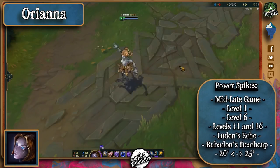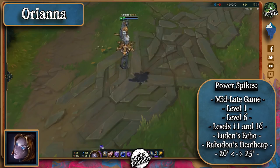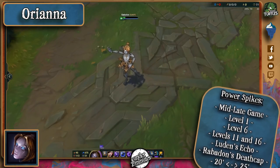As for her power spikes, they're pretty simple. Level 6 is an obvious power spike because she'll get really good kill potential with her ultimate. But before that, she has a pretty interesting level 1 because of her increased auto attack damage. Levels 11 and 16, whenever she puts another skill point towards her ultimate, are other power spikes too. Items like Luden's and Rabadon's will make you cry whenever she finishes them, and the 20 to 25 minute mark is when she can truly shine.